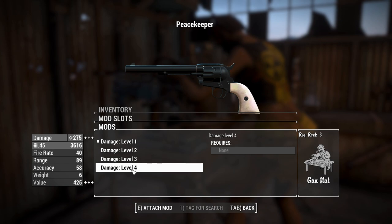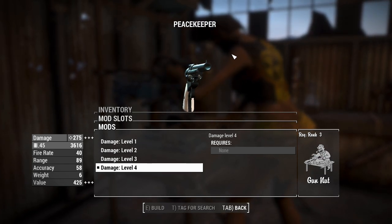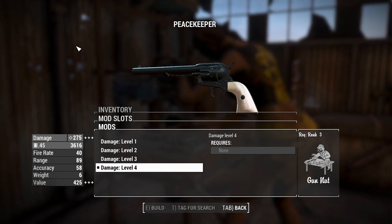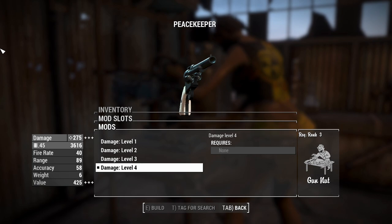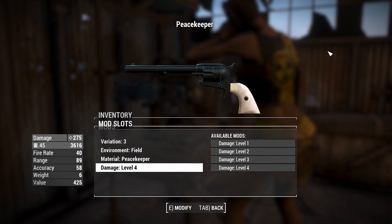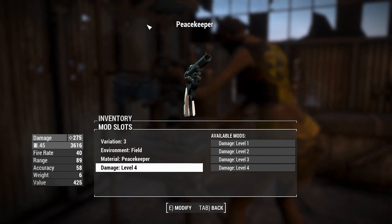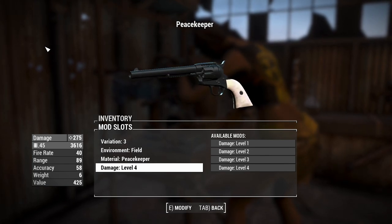We've got damage levels, which we're going to crank to level 4, because we're playing on very hard difficulty and we're already getting 50% of our damage taken away from us. So we're going to be countering that a little bit. It requires Gun Nut Rank 3, so I consider this to be as legit as changing the receivers. I'm going to create a couple more Peacekeepers so we can do the other animations.